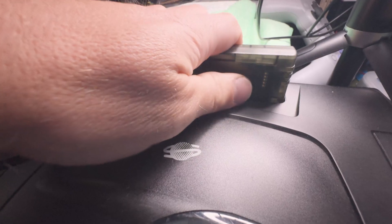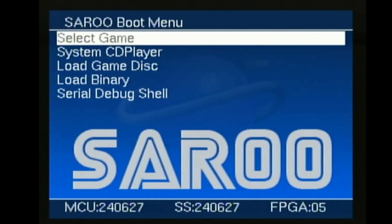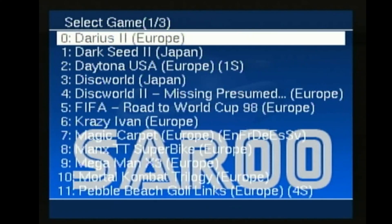Now let's put the SD card back into the Saru, and the Saru back into the Saturn, with our finger on the power button. And there we have our menu in English with custom background, and under the games section our games are in alphabetical order.